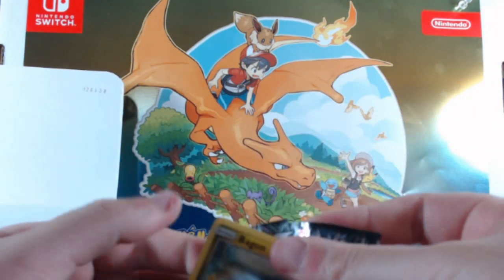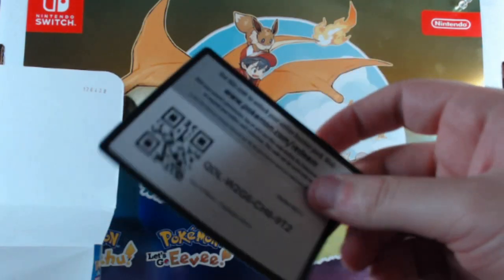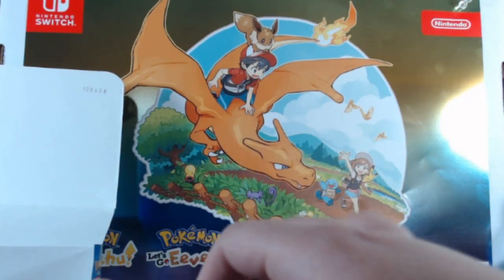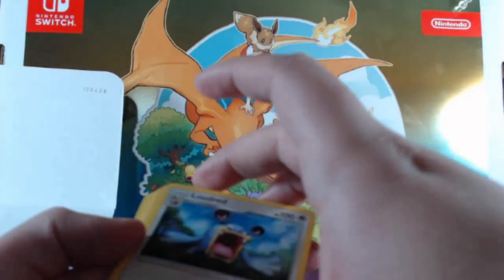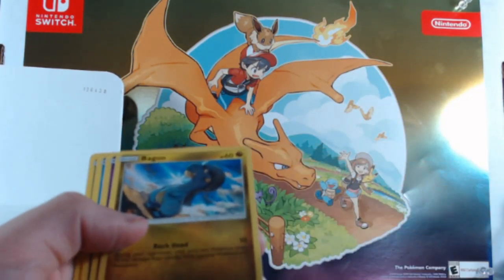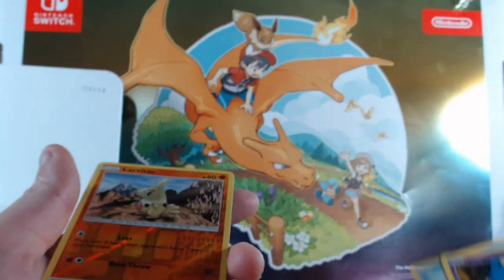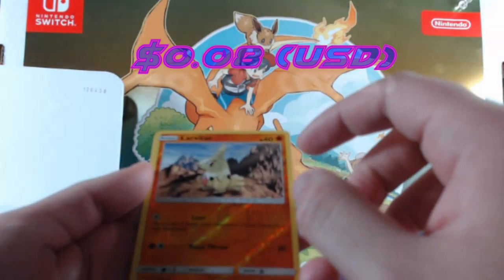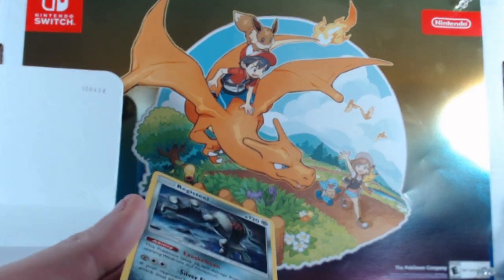I'm going to try to stuff my bag full of boxes, single packs, cards like that — you never know, you might get something good. And 30% off is not bad at all, really that's really good. Bagon — I keep getting back-to-back of the same cards. Larvitar as a reverse foil and a regular old Registeel.